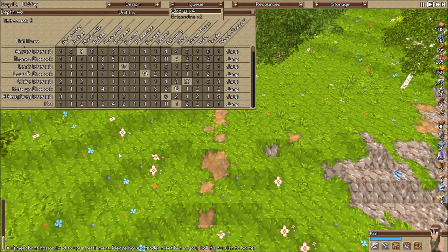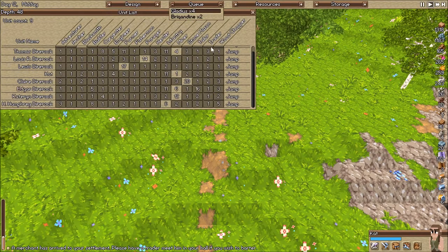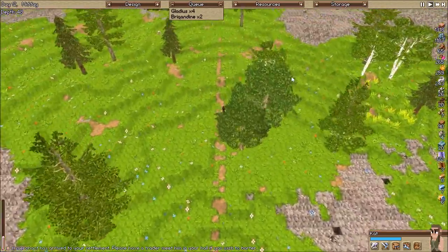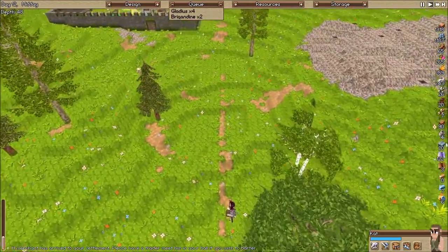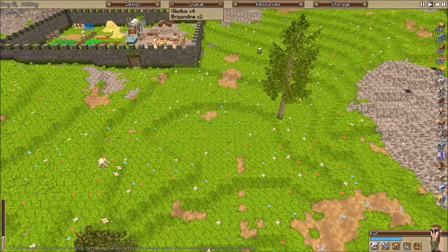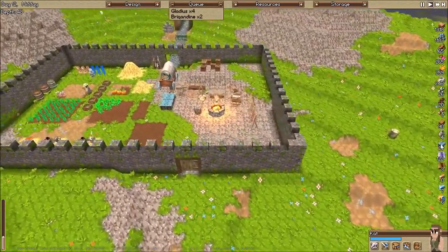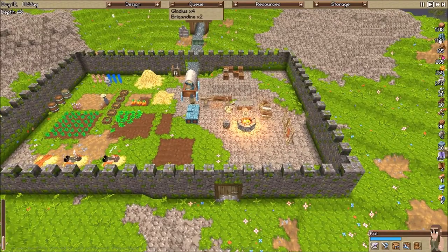Oh, we got a merchant in. Let's go ahead and get Astor here. Building — we ran out of brick, so we had to switch my stonemason to make some more brick. I switched that to 200 keeping storage. We got good stone now.